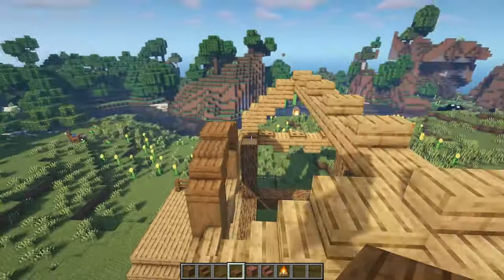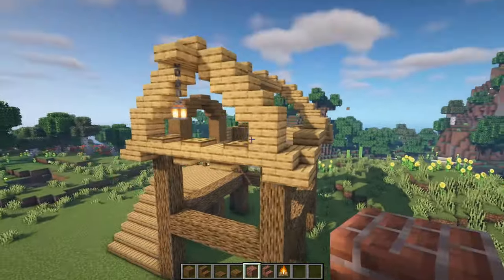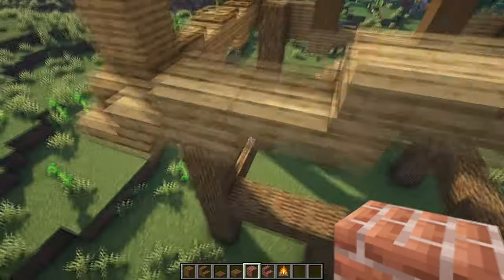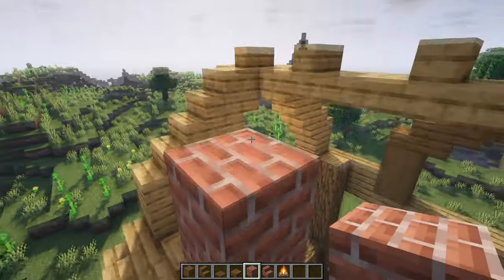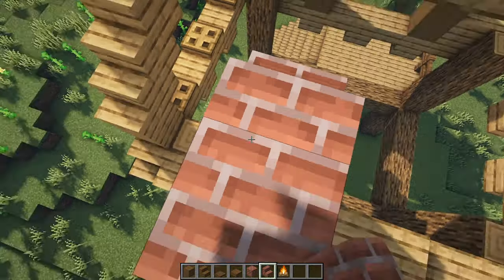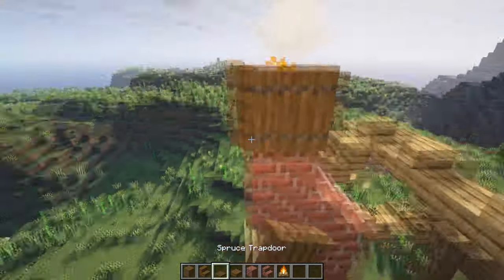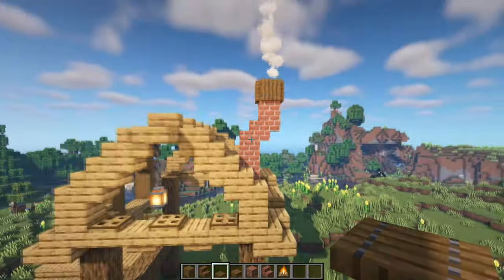Coming around to the front of the house with the staircase, we're going to go into the third block — this slab just before the upside down stair — and place in a brick block, then go up by two more. We're going to have a brick stair facing inwards, then an upside down stair, a full block, and then a campfire on top. Cover it up with spruce trap doors and there we have a chimney.